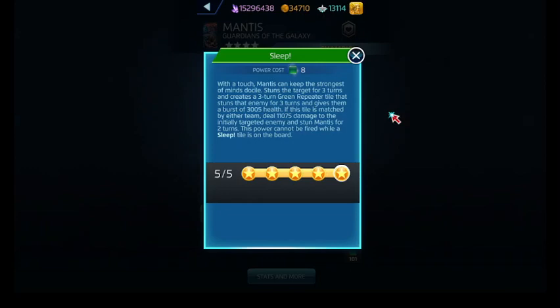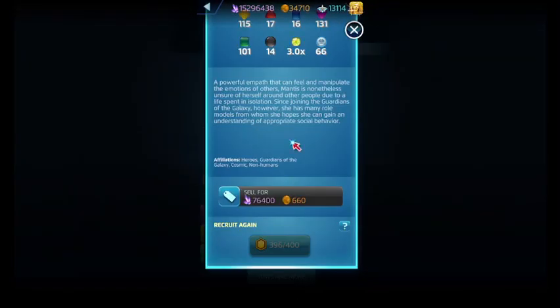If this tile happens to be matched away by either team, you deal damage to the enemy you targeted, but then you stun Mantis for two turns. While a sleep tile is on the board, you can't fire off the power multiple times — you can't stun multiple enemies. Her affiliations: Heroes, Guardians of the Galaxy, Cosmic, and Non-Humans.